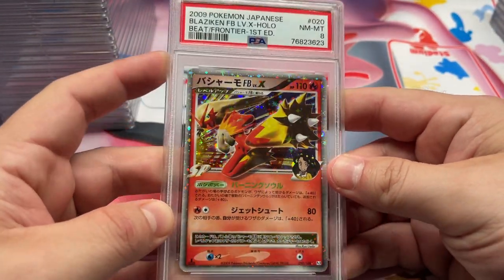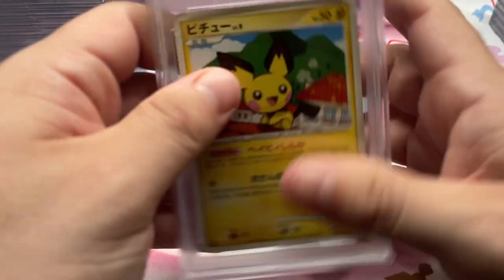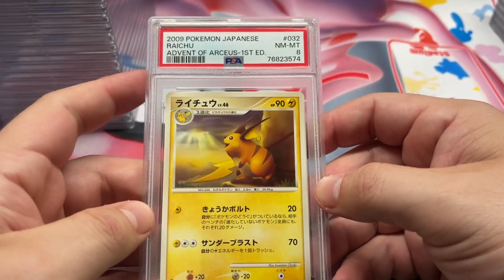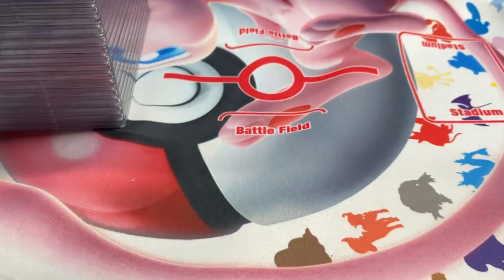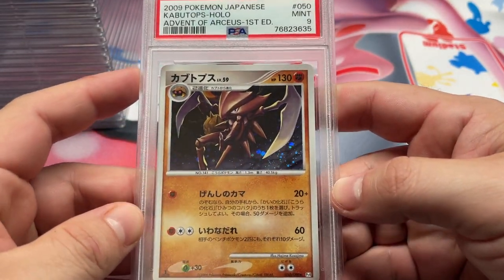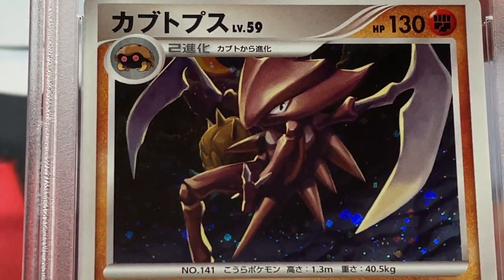Blaziken Level X, 8 — man, this one goes pretty hard. Bulbasaur, 9. Advent of Arceus up next — we got the Pichu in an 8. Raichu in an 8 — kind of a chonky looking Raichu there. We got the Charmeleon in a 9. Kabutops in a 9 — never really noticed it before, but we got Omanyte hanging out right behind him. I wonder if there's an Omanyte card that has him right behind it.